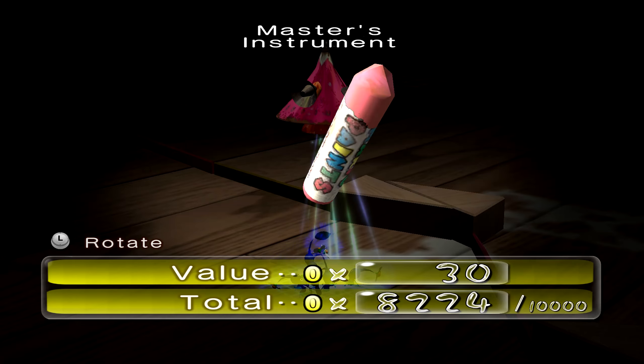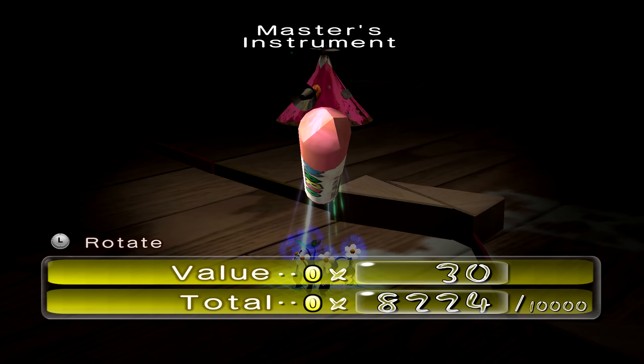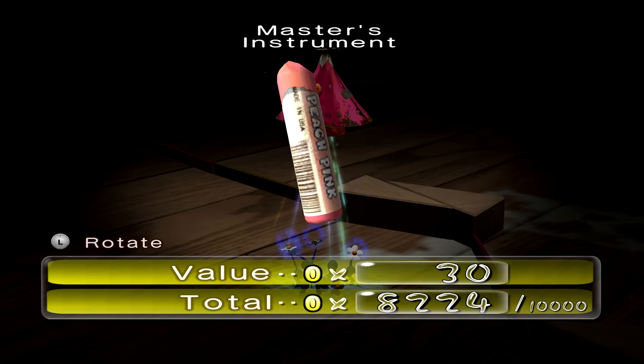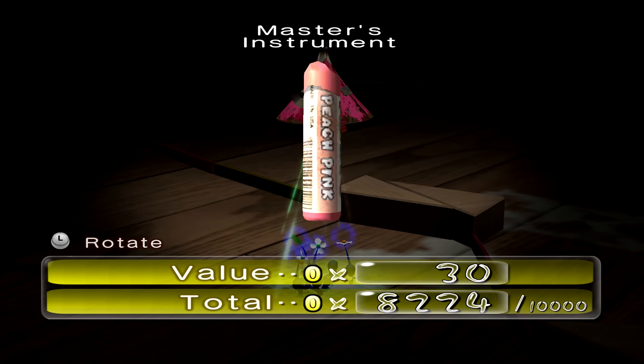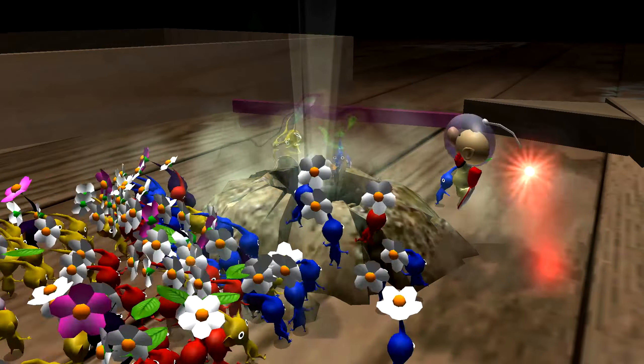Master's Instrument? Well, I can tell this is obviously a crown, and we have another easter egg right here. Mario Paint. And it's pink - Peach pink. Nothing up here, so down we go.